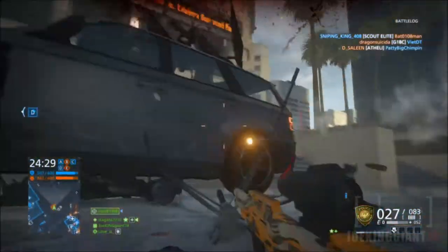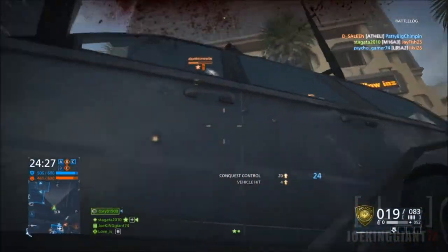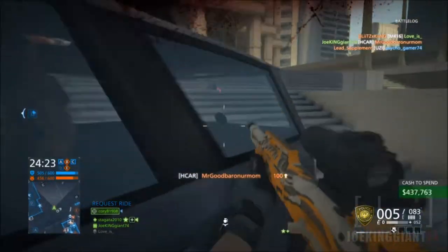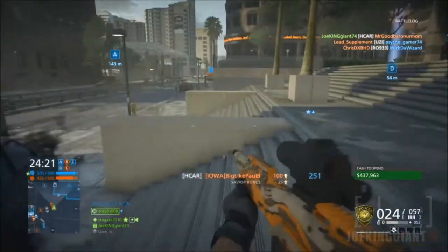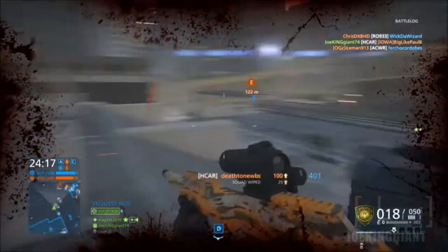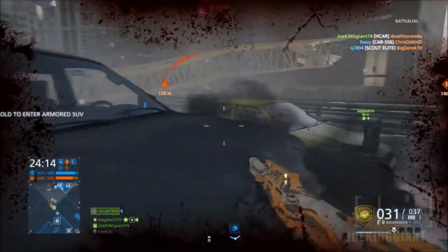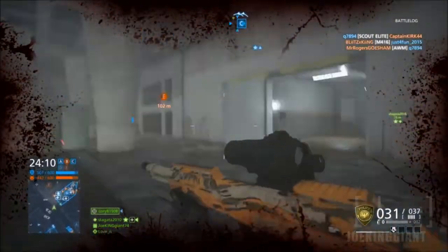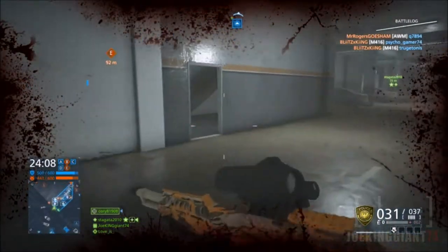At one moment you'll be hip-firing an enemy right in front of your face with no problem, then the next moment the gun becomes super inaccurate and I'm like, what's going on? You were just shooting the crap out of this person and the next one you just spray all over the place. The grip I'm using is called the stubby grip — not the other grip that makes the first bullet accurate.